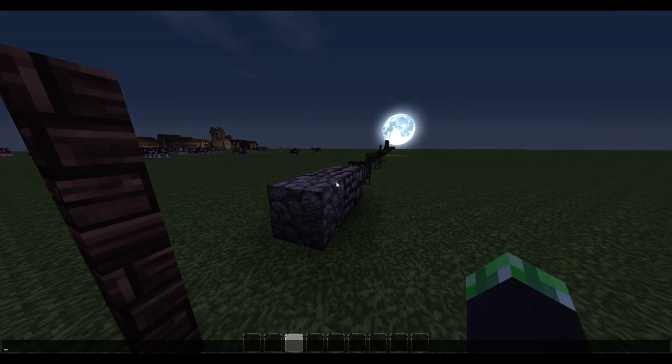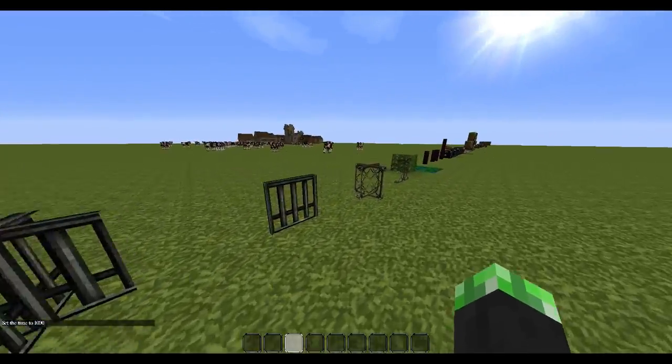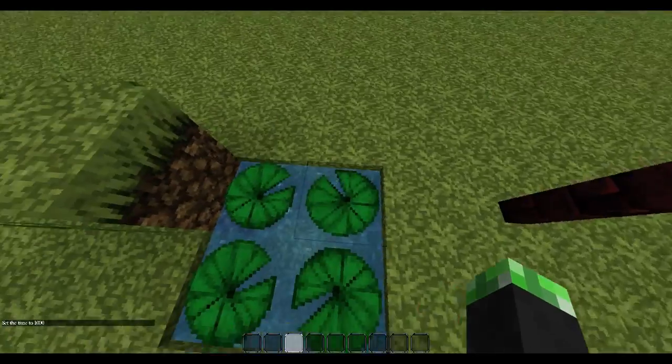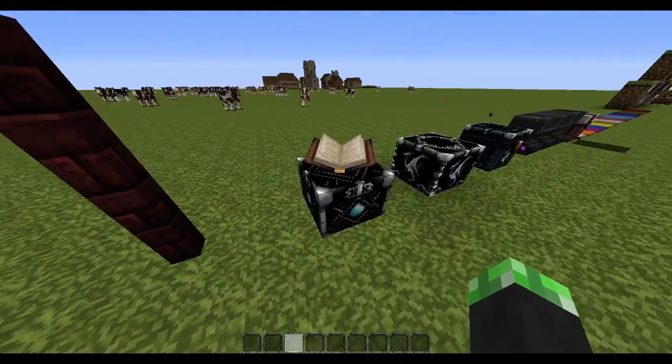I'm just going to set time — slash time set day. Then we have all this, some stairs, some deer. We have some vines and some circular lily pads. Enchanting tables look pretty cool.